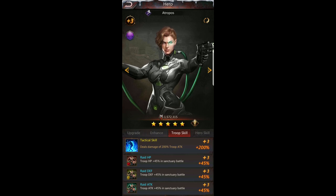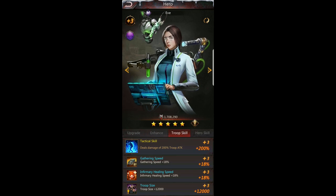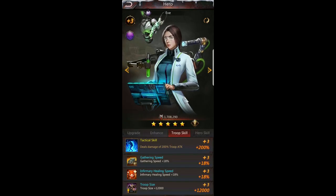I'm going to assume her boosts only apply for sanctuary battles, though it might apply for towers and tech hubs — I'm not sure yet. For most heroes, just go in, check them out, and see what their troop skills do. Some are obvious — infirmary healing speed doesn't require her to be somewhere specific. Troop size is always a boost that applies to your sanctuary regardless of which hero provides it, and is great to maximize. Rally size is also good to have.